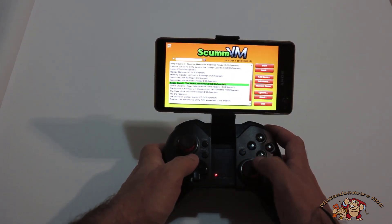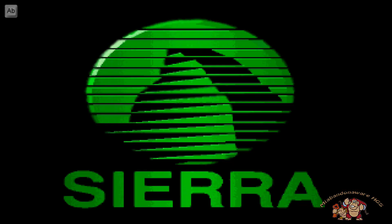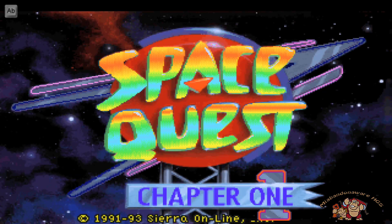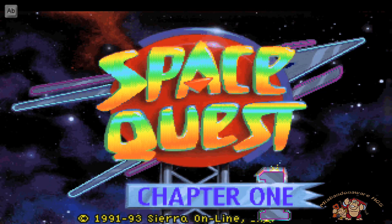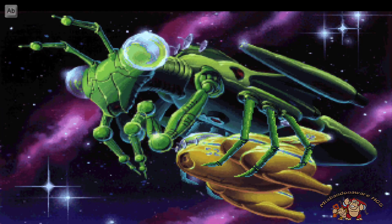os estoy hablando de Sierra Online y de la saga Space Quest. En este video os hablaré de Sierra Online y de la primera entrega, Space Quest, pero exactamente de una reedición lanzada en 1993 para VGA 256 colores, en castellano y con un interfaz muy sencillo de utilizar comparado con la primera aventura de Roger Wilco. Esta apareció en el año 1986 lanzada en gráficos EGA.